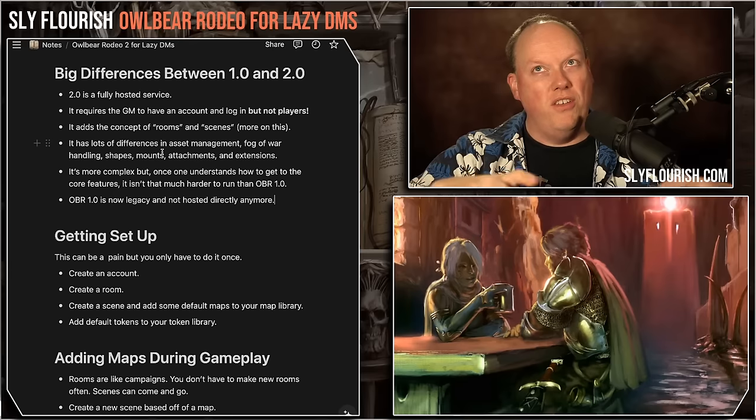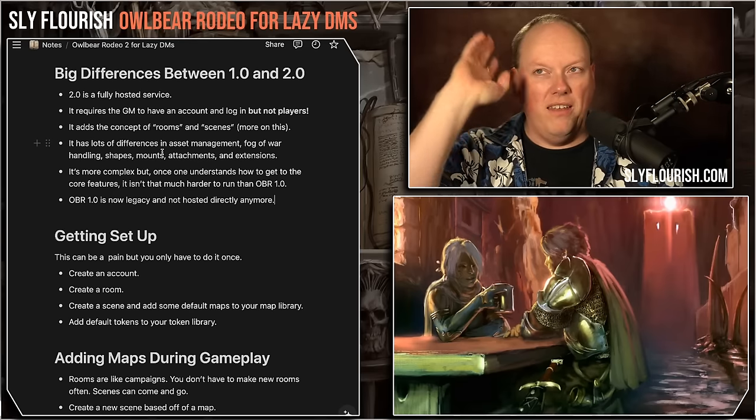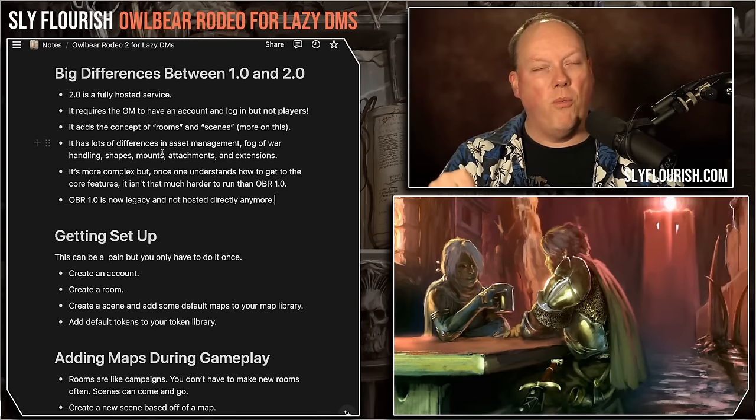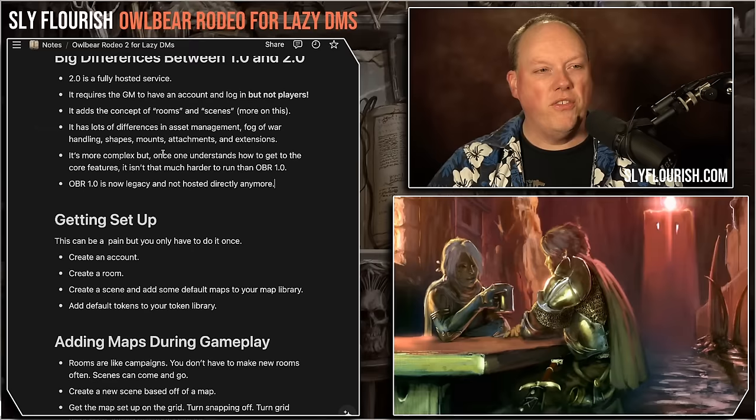Now it is a fully hosted service. Speed is up — when you drag a token, everybody sees it moving around in real time, whereas Owlbear Rodeo 1.0 had to wait until it stopped before showing the update. It does require that the GM has an account with Owlbear Rodeo. You can log in with Google, other IDs, or create your own account.